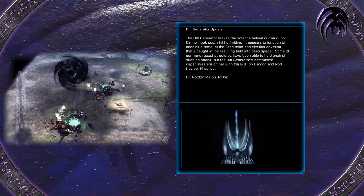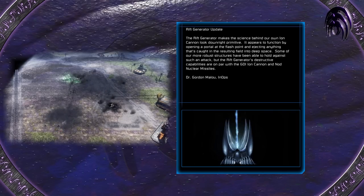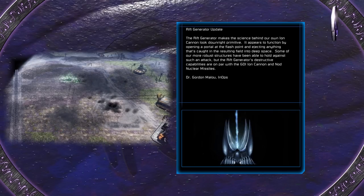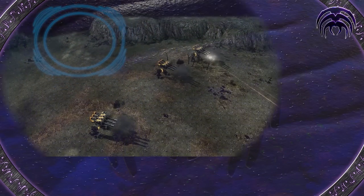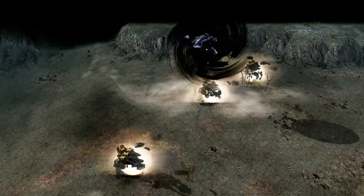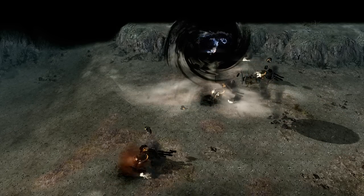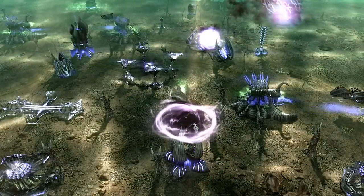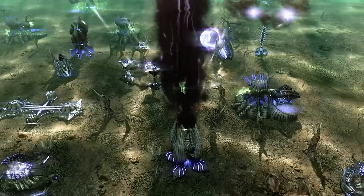Some of our more robust structures have been able to hold out against such an attack, but the Rift Generator's destructive capabilities are on par with the GDI ion cannon and Nod nuclear missiles. The Rift Generator's attack was devastating to units and structures caught within the radius of the large portal created at the target location. Interestingly, while the portal is active, a wave of matter can be seen emitting skywards from the structure itself.